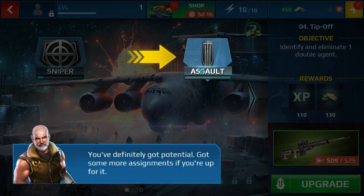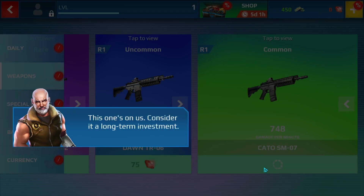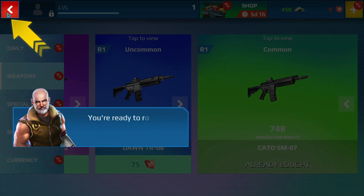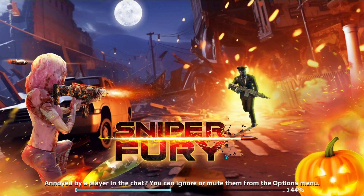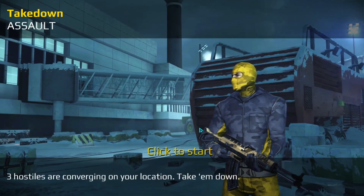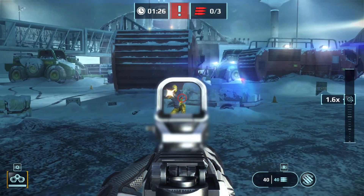You've definitely got potential. You'll need an assault rifle — this one's on us. You're ready to run. Time is critical and hostiles will be armed. Zoom in to increase the accuracy with assault rifles.